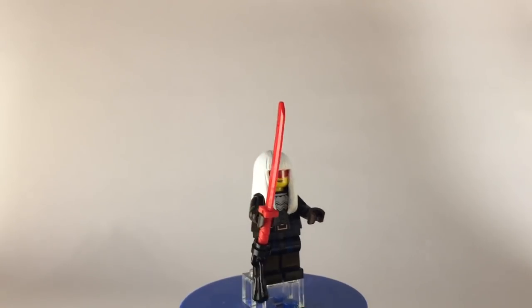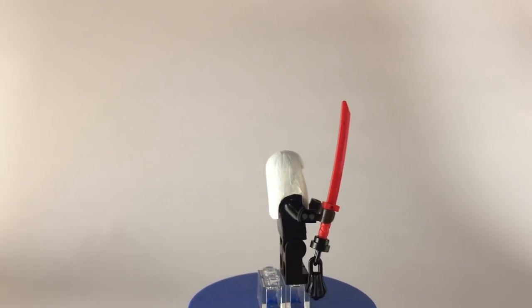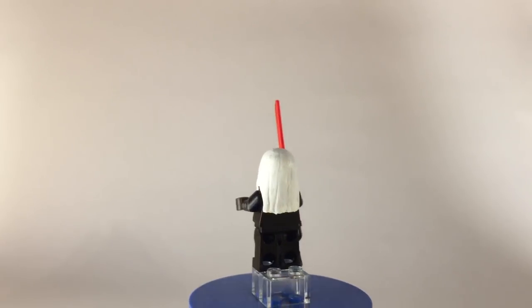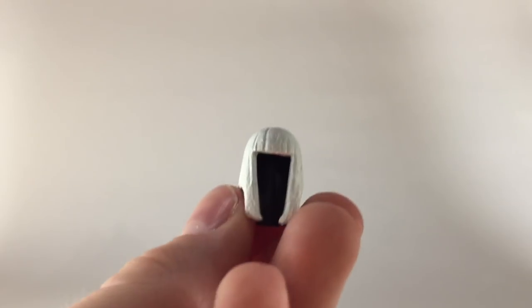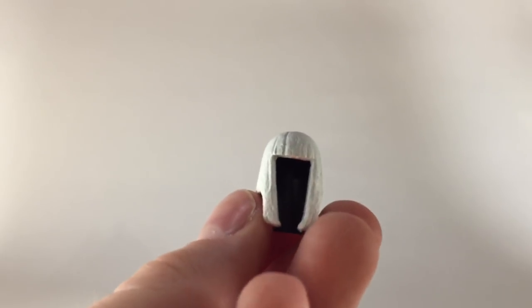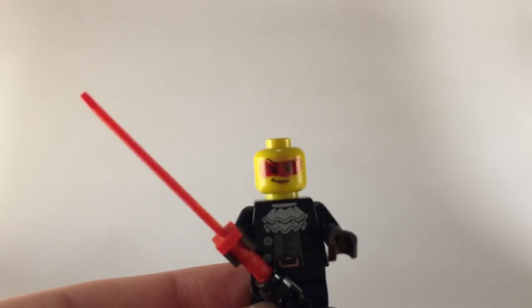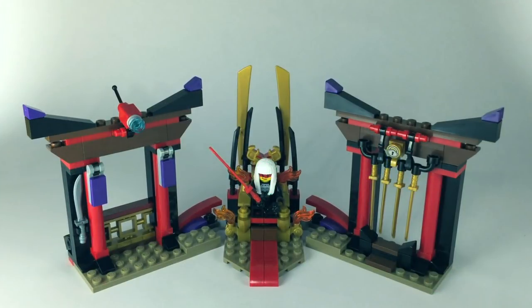Lastly, we have Harumi, or the Quiet One, depending on what you want to call her — this is basically her evil form when she's actually the Quiet One. The interesting part is of course the hair and the face, because the hair was custom painted to be white. I believe it's just Ava's hair from Nexo Knights. The face is just a pretty standard city face with a red stripe across it. So thank you everybody for watching this video, and I'll see you guys all in the next video.